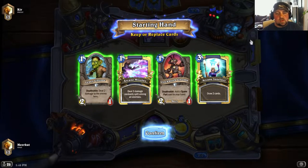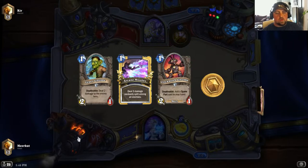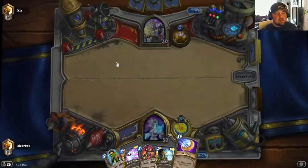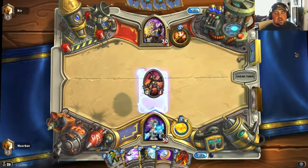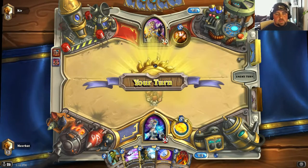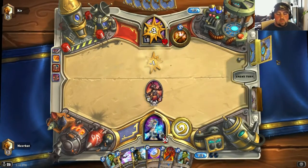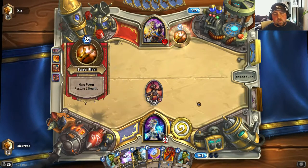So for the mulligan — I'm going to keep the Leper Gnome and the Clockwork Gnome. I'm going to throw back the Arcane Intellect and hold onto the Arcane Missile. I find that if I try to get a Clockwork Gnome on turn one, that's usually the most ideal thing to do — the reason being you get an extra one-cost spell card when it dies. Looks like he's going to drop down the Novice Engineer. I'm going to ping into this guy and just attack straight into him.